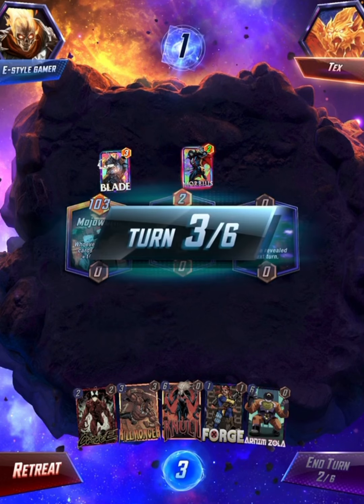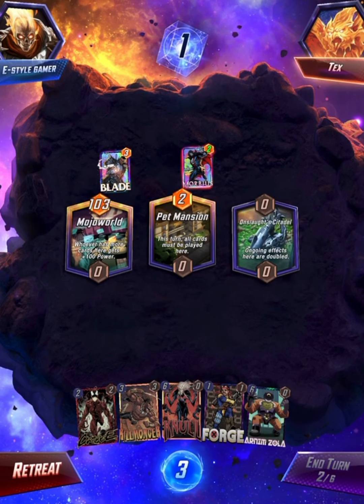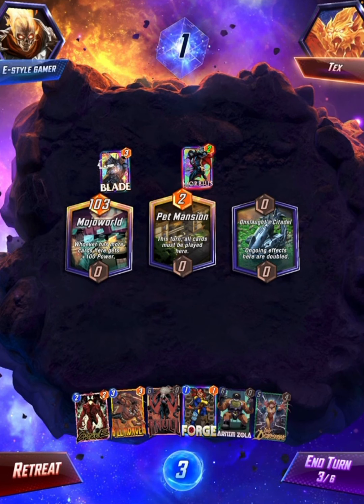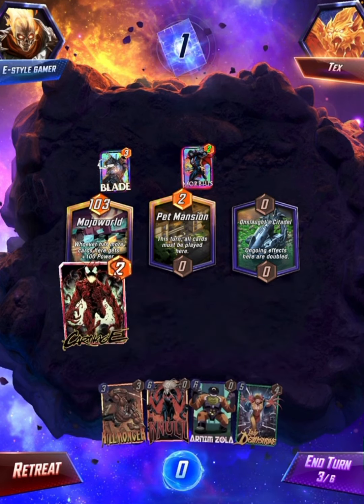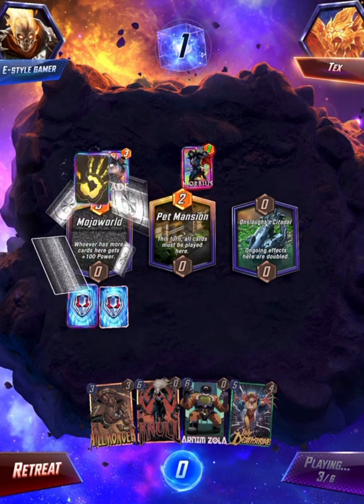Morbius - that can get really powerful. Onslaught Citadel. Null can be really good there. Not much to destroy, so I think I will actually just play Forge and then Carnage, just to get some power.